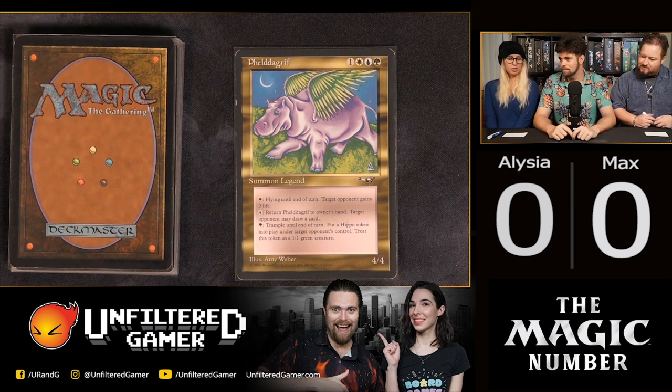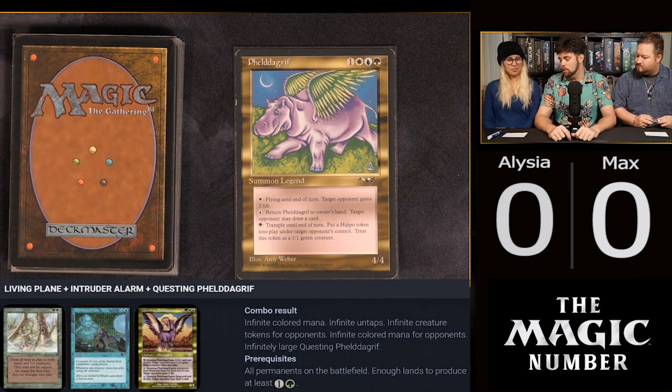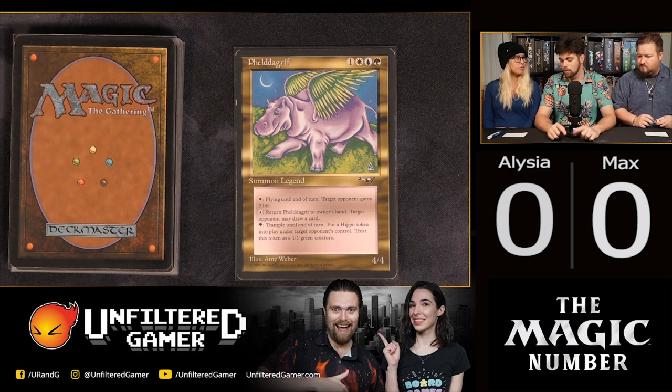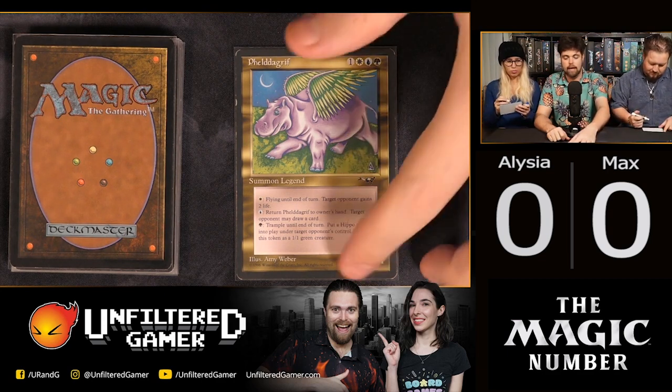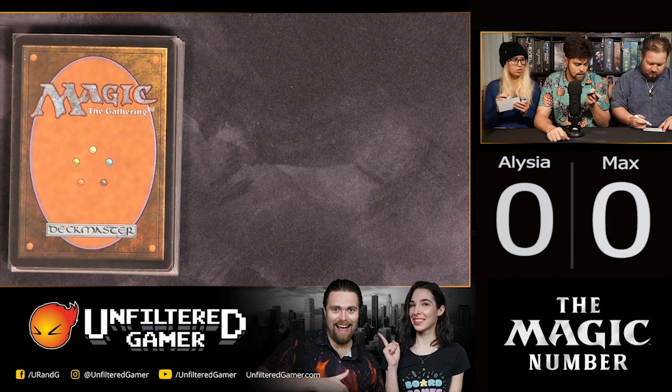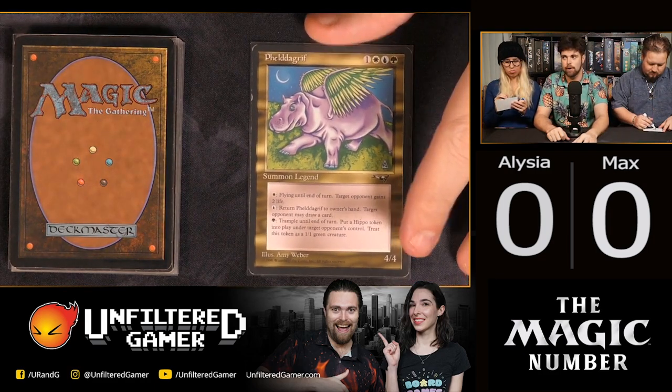Why would you want to give your opponent all that? Well, there are certain combos — if you had a card that says 'whenever a player draws a card, they lose life,' or 'whenever a creature enters the battlefield on your opponent's side they have to sacrifice it,' there are reasons and combos you can add with Phelddagrif to make it a unique commander. Go ahead and write the price down — this is from Alliances, year 1996.